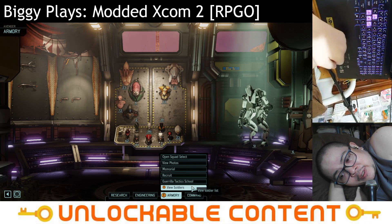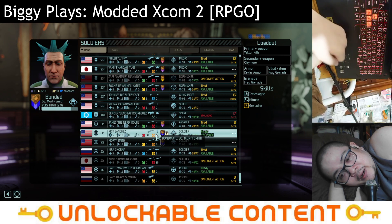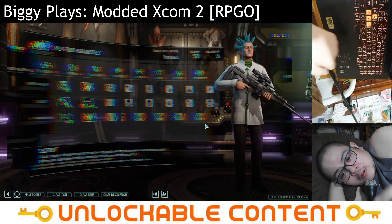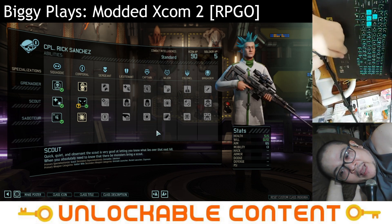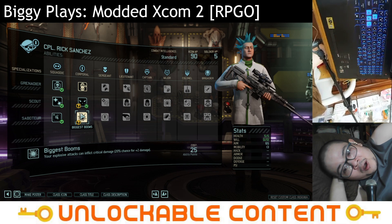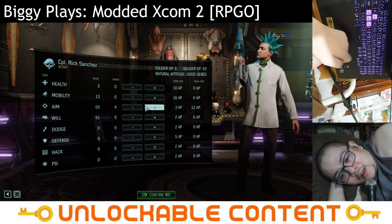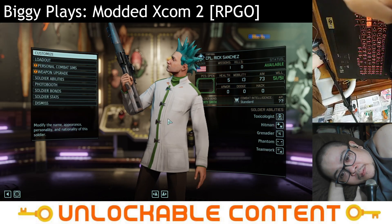Let's look at Rick. Promote — we need him to have Phantom first. We could grab Shadow Step, or actually get Saboteur for bigger booms and bombs — we'll figure that out. His stats were abysmal earlier so let's add as much aim as we can and confirm that. All right, Rick.